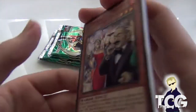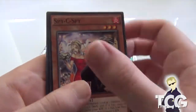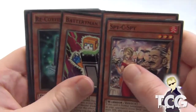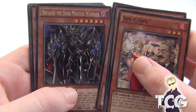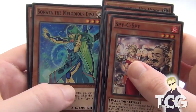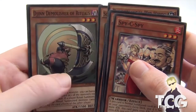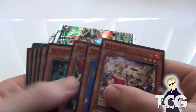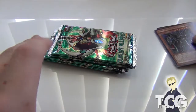Okay, so what did we get? Sea Spy, Performer Power Swordfish, Battery Man 9V, Recover, Breaker the Dark Magical Warrior, Performer Power Hip Hippo, Satana the Melodious Diva, Jhin Demolisher of Rituals, and Monarch Stormforth. Probably the best card is Breaker the Dark Magical Warrior — still not a bad card. All these packs are first edition.